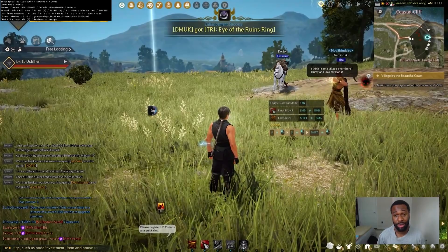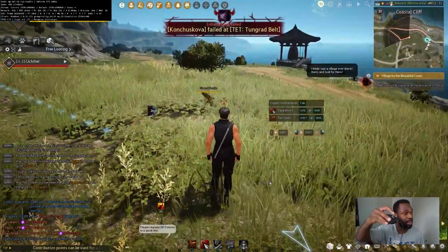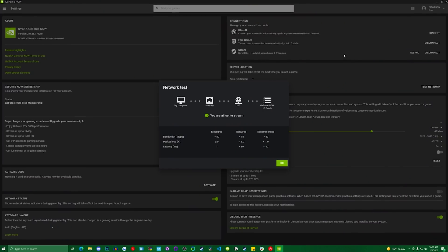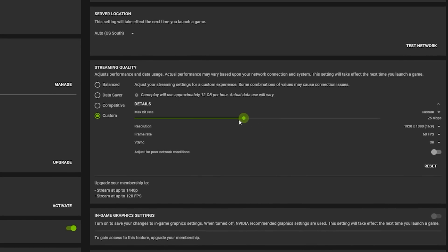In all honesty, second to your internet connection, the most important part are your GeForce Now settings. If they're reflective of the internet speed you have, it's going to be a good experience. If not, it's going to be really bad. Do a few speed tests and cap your GeForce Now bandwidth to half of the lowest speed you got out of a handful of tests. After that, just tweak your GeForce Now settings and find what works best for your setup. Generally speaking, you want to cap your bandwidth and find a server that's closest to you. And remember, this is all free, so you really have nothing to lose — just try it out and see if it works.